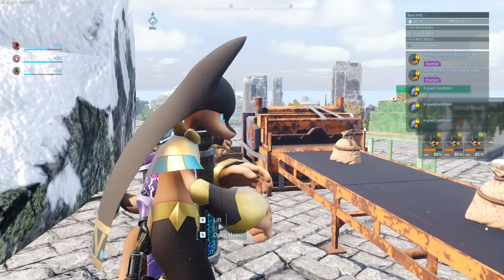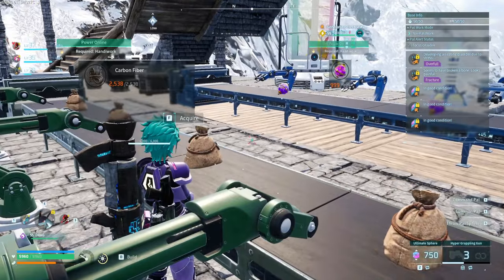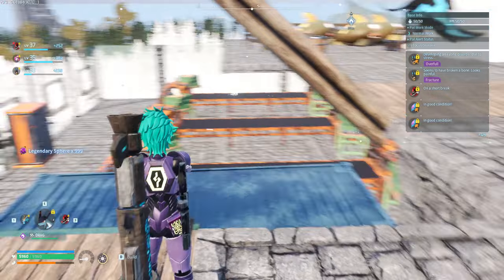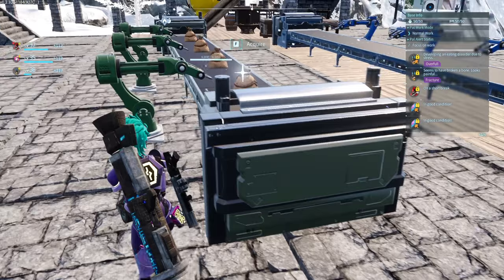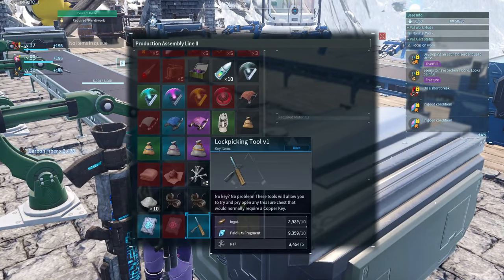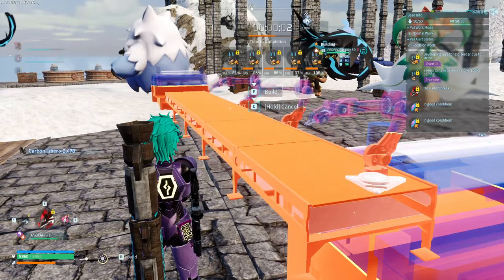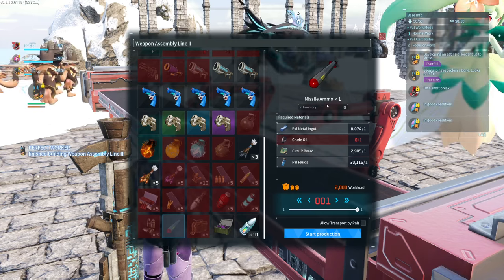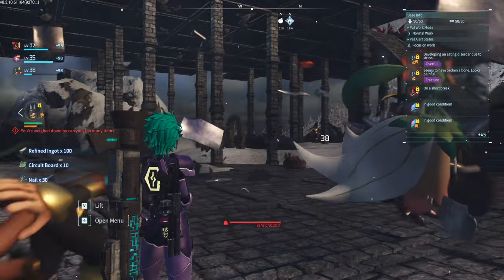There's also one more thing that people end up sleeping on. I need my assembly line number two for the ammo — or the weapon rather. To make missile ammo you need the circuit boards. So it's imperative that you have a base specifically for quartz.